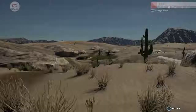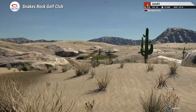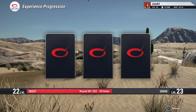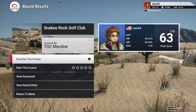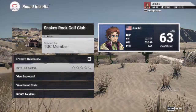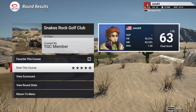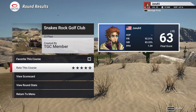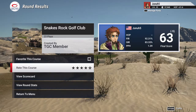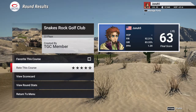So we shot nine under — not too bad. Well done out there. There's Snakes Rock Golf Club. I had a good time today, I hope you did too. Let's look at our stats — putts per hole 1.39, not too bad. I'm going to rate this four stars. I hope you guys check this course out, and check out the other courses by this designer. So take care — Juno 5 out.